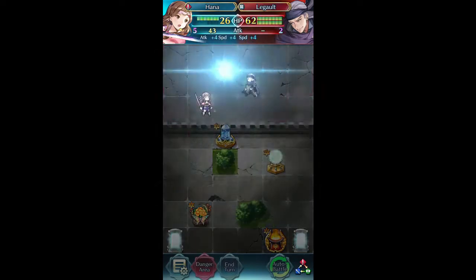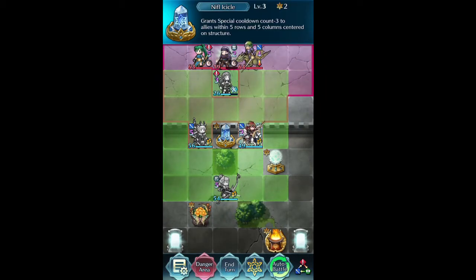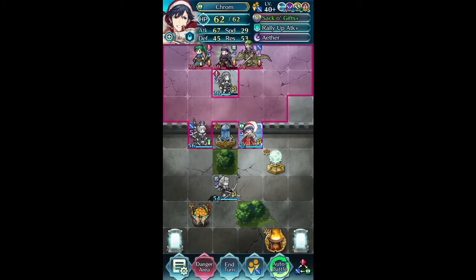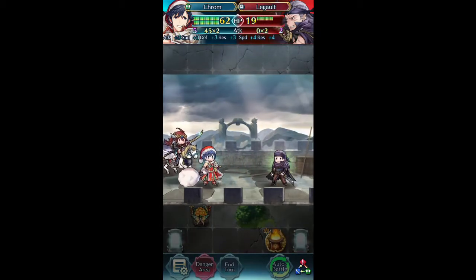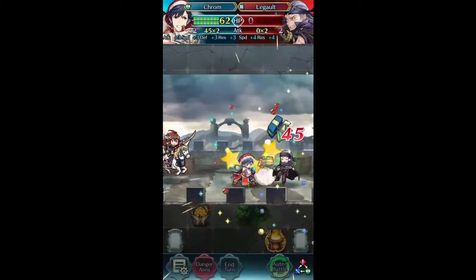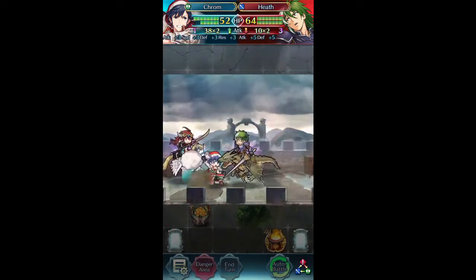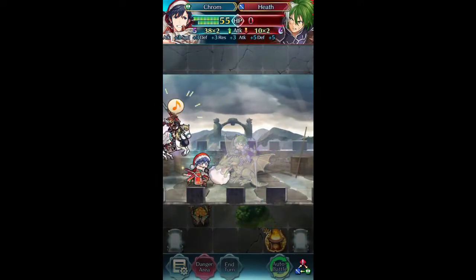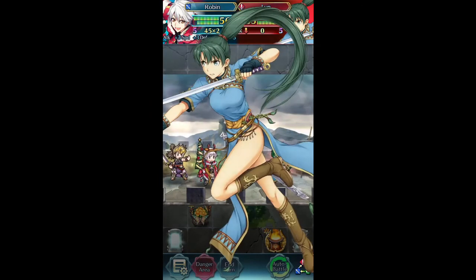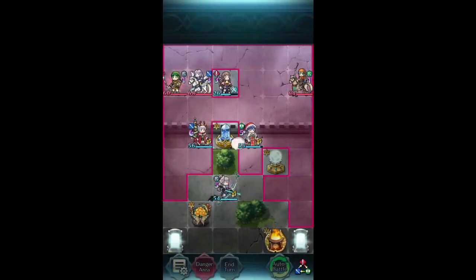I'm going to take down Legault as much as I can here. He's just a tiny bit faster than me. For my Sabaki, I'm going to switch him over to Chrom, and then I think we're going to end my turn there. Legault decides to go after Chrom, which will do nothing. Heath goes straight to Chrom, which again is not going to do too much. It seems like we're going to be knocking out Heath as well. Lynn's going to go down and get knocked out by Robin. Wow, that's the first time I already did a full sweep there!